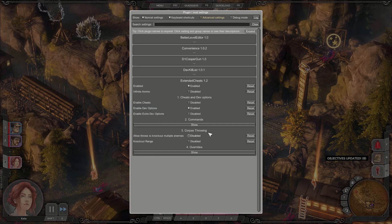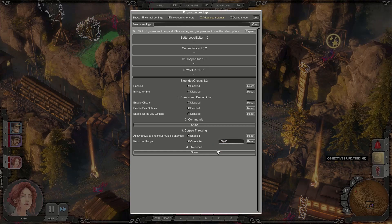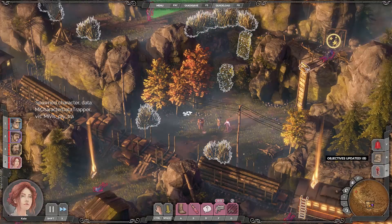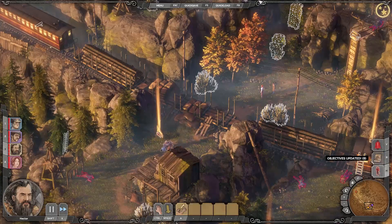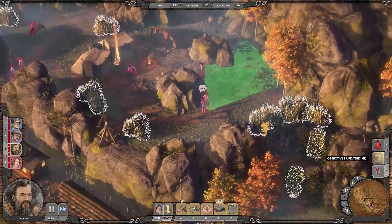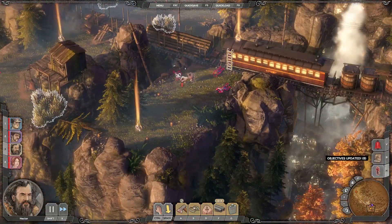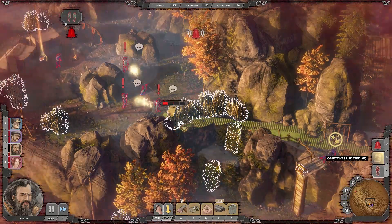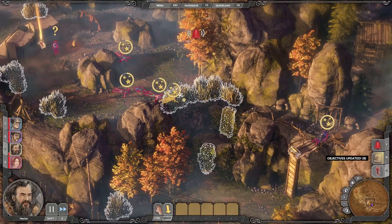There's this other feature — it basically allows you to have Hector's cops throw knocking out more than one person, which usually doesn't work. You can also increase the knockout range to like a hundred. And if you now take Hector and pick up somebody and throw them, you can see it knocked out everybody in that range — and even himself.